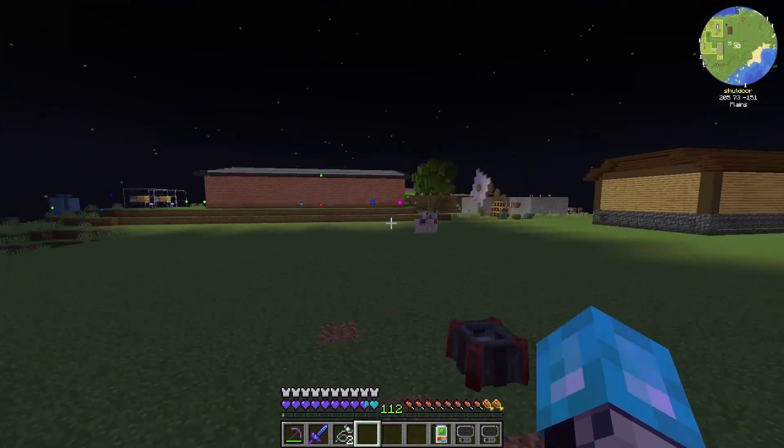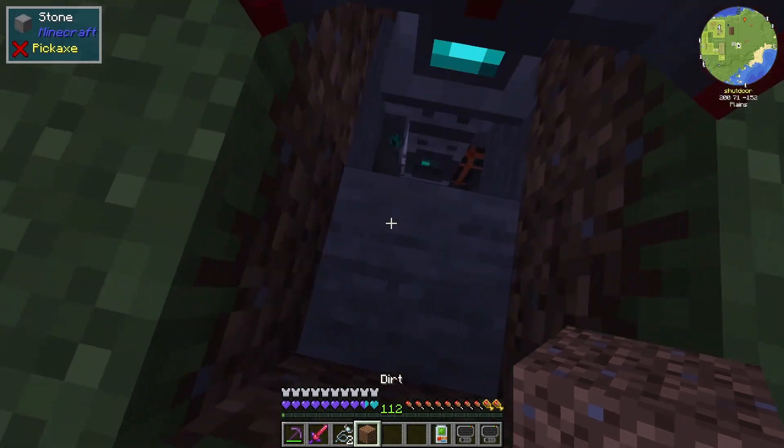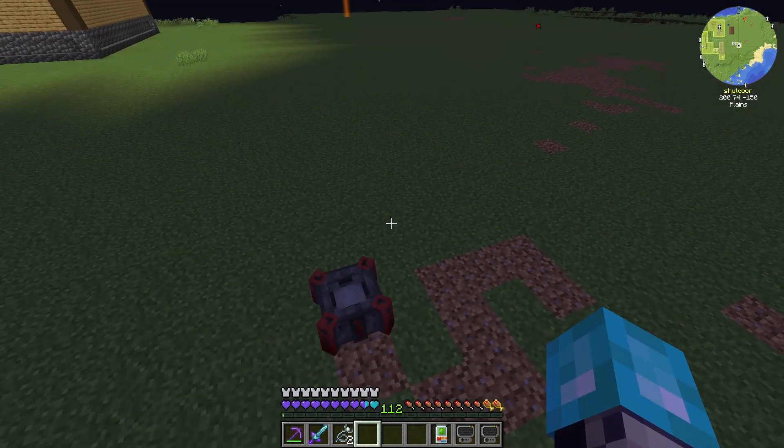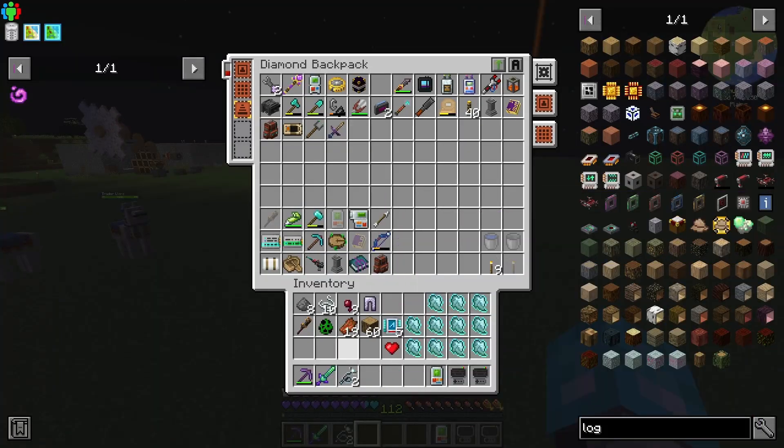You'll see that the Industrial Foregoing Souls thing is actually down here — it's under the altar. We're going to use this for the Blood Altar, purely for the Blood Altar right now, but that's going to definitely help us out.